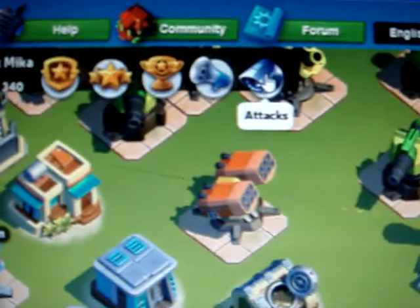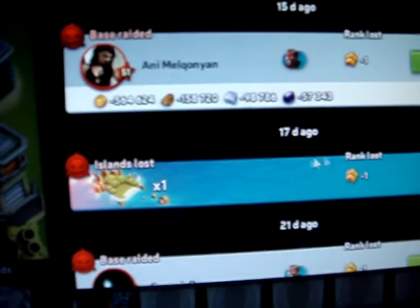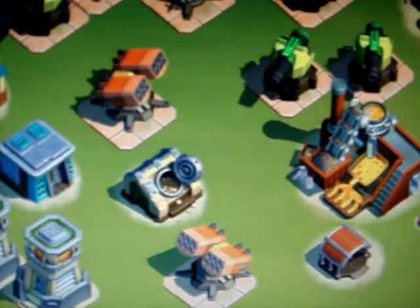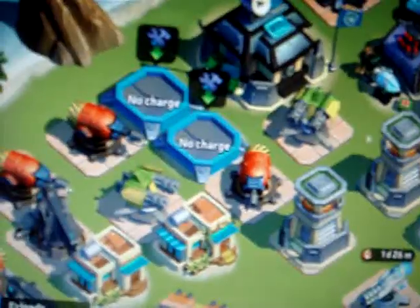People that hit you take quite a lot from you — 100, 200 at a time. That's all the people that hit you, taking 100 to 200 each. If two or three people hit you at once it's really hard to upgrade anything.